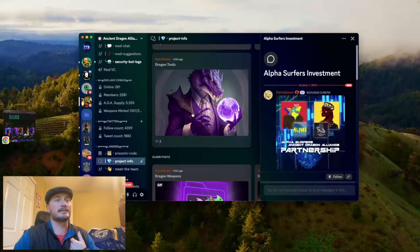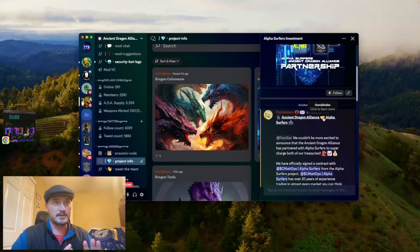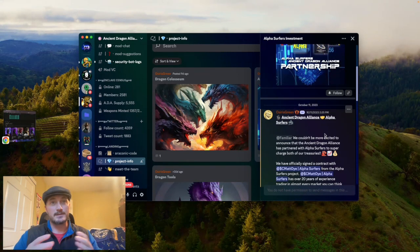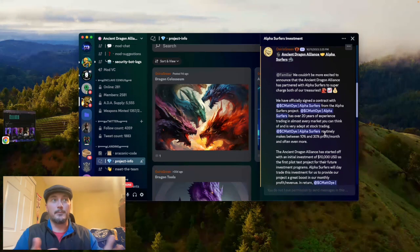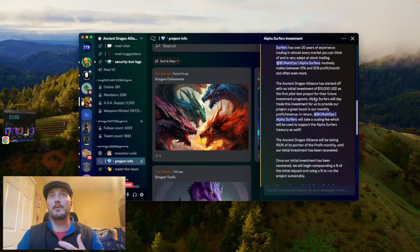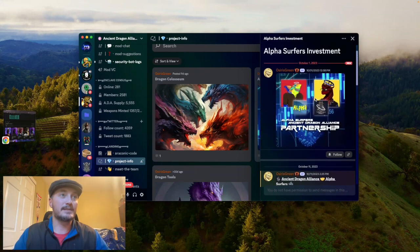One big thing that just came out is the Alpha Surfers investment partnership, and this is going to be huge. If you haven't heard of Alpha Surfers, strongly recommend checking them out. Matt Die is a very smart guy when it comes to investing. The great thing about this partnership is it helps Ancient Dragon Alliance become a self-sustaining project — they don't need mint funds or royalties to stay afloat. In a bear market, that's absolutely insane for a project to be self-sustaining.